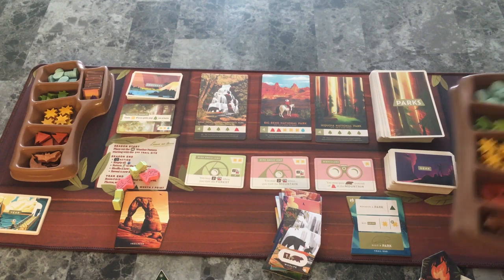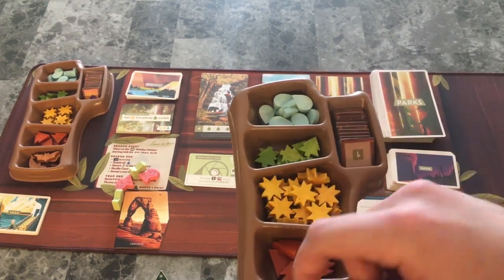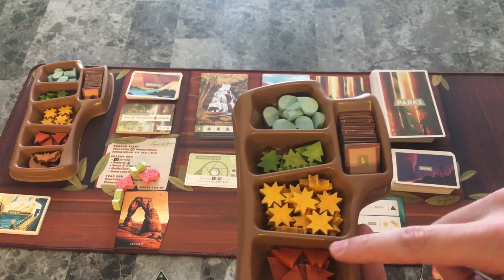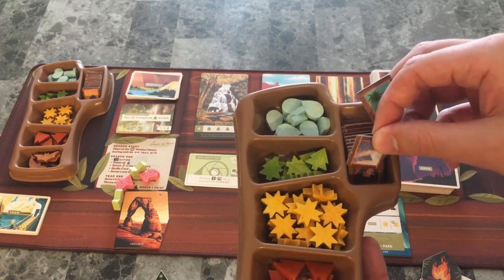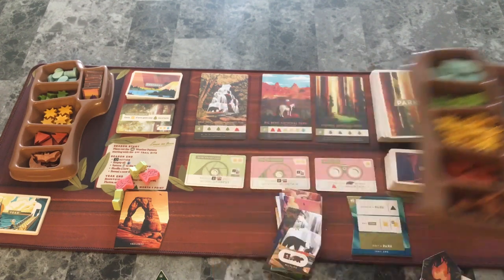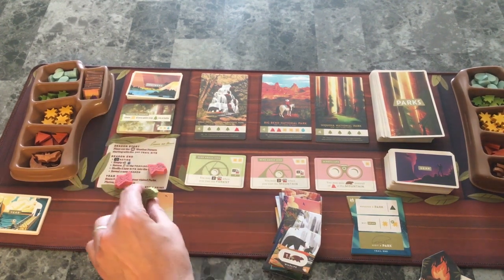Our tokens: we have water, trees, sun, mountain, and wildlife. Wildlife is wild for any of the other four. These are picture tokens - they all have different pictures on them, but it doesn't matter because they're all worth one point at the end.